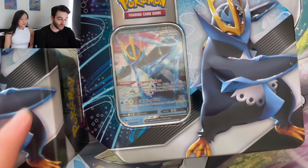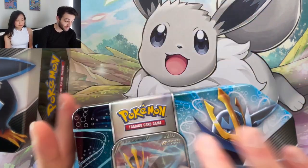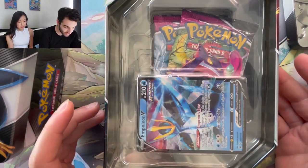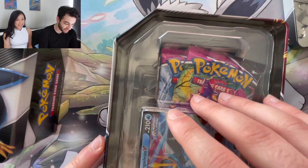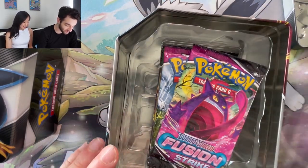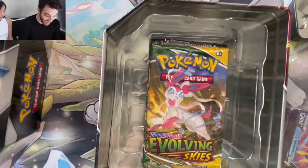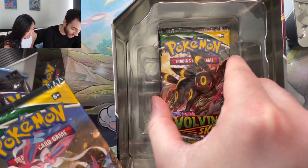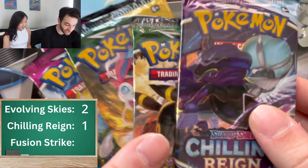We're going to open up all the tins now to see what contents they have inside — really praying for the Evolving Skies. We've got three Empoleon tins and two Tyranitar tins. I see two Fusion Strikes — that's a bad sign. Oh no. But it's okay, they still might have Evolving Skies. Watch our skit come to life. Let's go! Okay, the first tin has Evolving Skies!